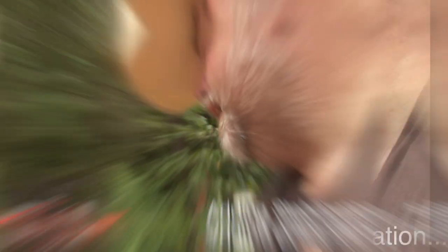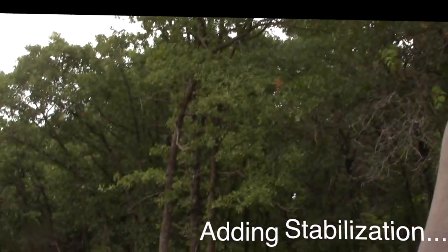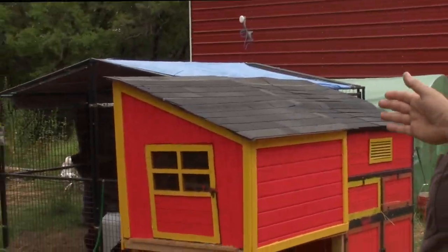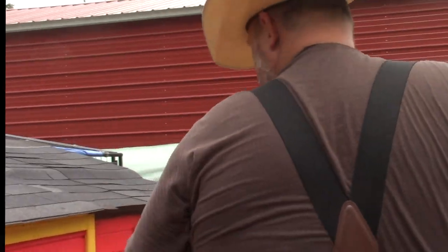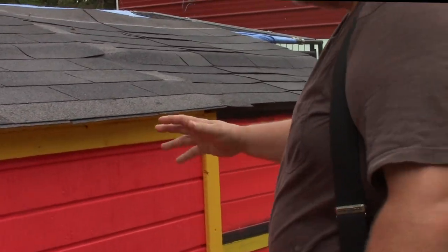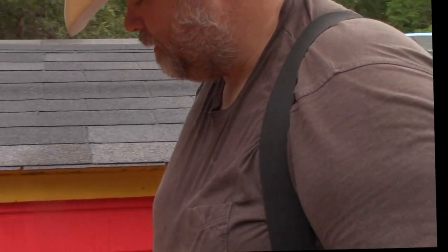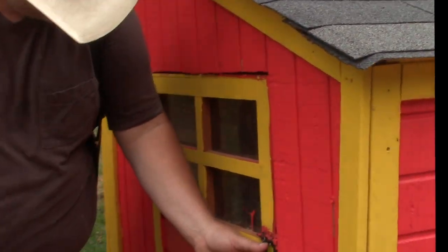I'm gonna hand this off to Jonah and we're gonna show you what we've done on the homestead for the past couple of weeks. We added on to the chicken coop. Having 23 hens and two roosters, they were getting kind of cramped in one little spot, so we added this section on. We basically took the door off one side and put it on this side.